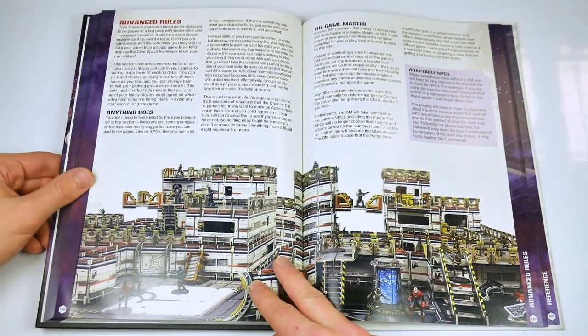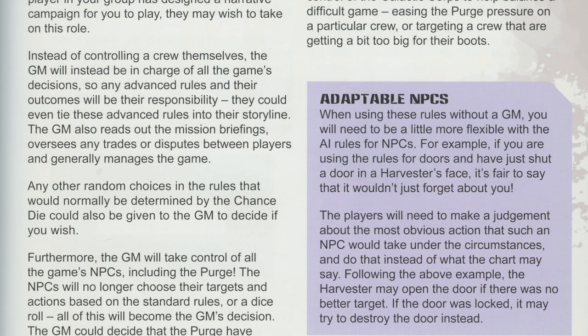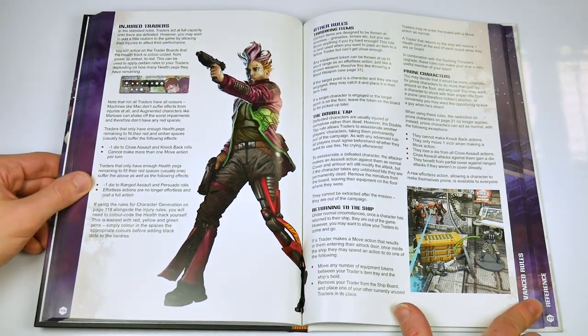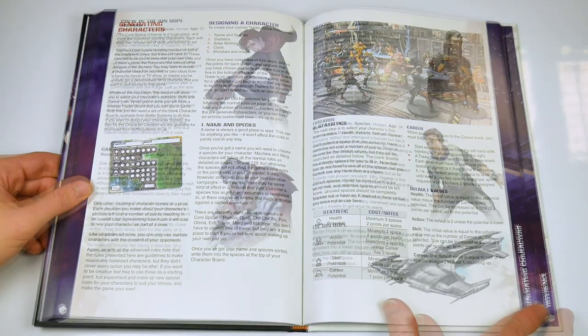An additional section contains advanced rules to add extra layers to the gameplay, defining aspects of the terrain in more detail, playing the game in a larger setup, additional movement options, expanding the difficulty level of a mission, and even how to generate one's own characters for use with the game.